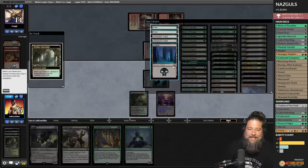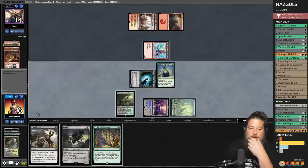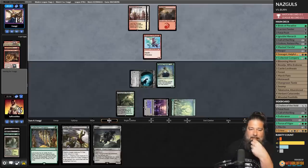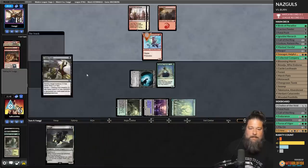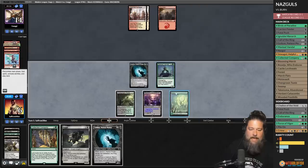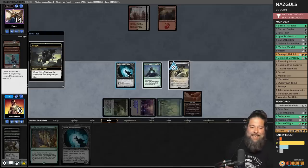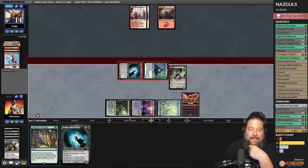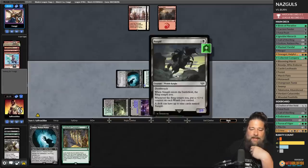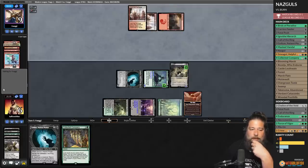We untap, draw another Gollum, play Nazgul. Mass Vandal becomes ring bearer. Go to combat, hit ya — opponent takes it to nine. If we untap, we're technically a Nazgul away from lethal, or a land for Coco which gives us Nazguls for lethal. But opponent top-decks Boros Charm — down to two. They top-decked it.